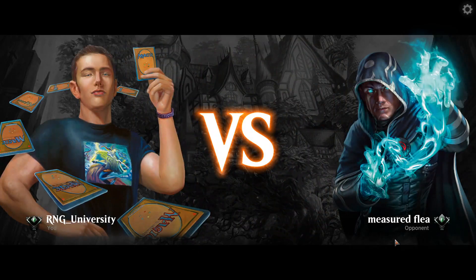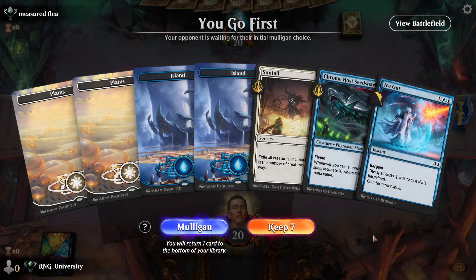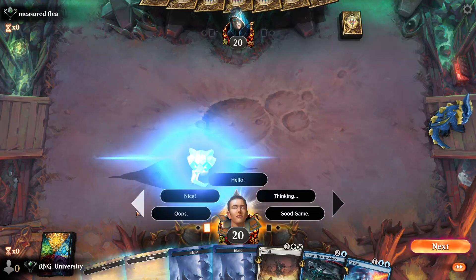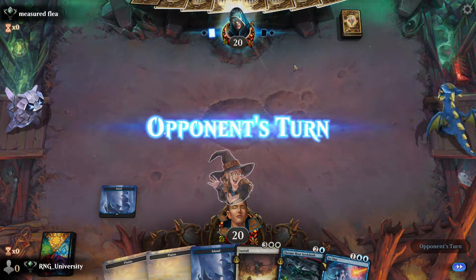Alright, we're playing against Measured Flea — so very blue. Probably more control. We go first. They are more control-y than we are. We have four lands, a Seedshark, a Sunfall, and an Ice Out. I guess I have to keep because of the four lands, but it's not a great hand. You don't really want to mulligan going first, though, because you're down a card.